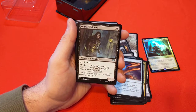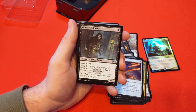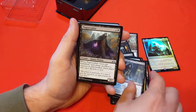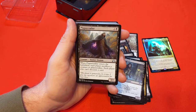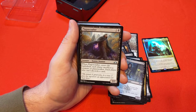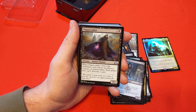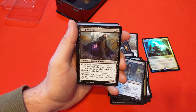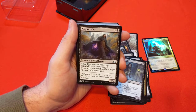Orzhov Enforcer — 1 and black for a 1/2 with deathtouch and afterlife, getting a 1/1 white and black spirit creature token with flying. That's not bad — just a deathtoucher to put on the field. Plague Crafter — another commander staple because this just really messes up the battlefield, especially early in the game. Kill a mana dork, kill a low-level planeswalker, or just make opponents discard cards. You can play this almost treating it like a sorcery — if you play it and sacrifice itself, all your opponents get hurt pretty bad.